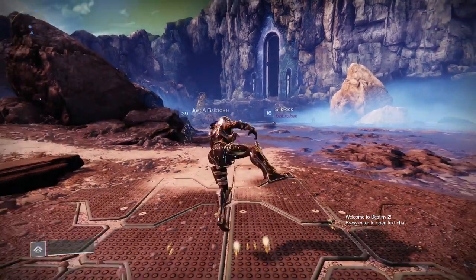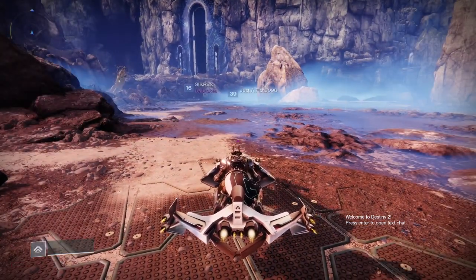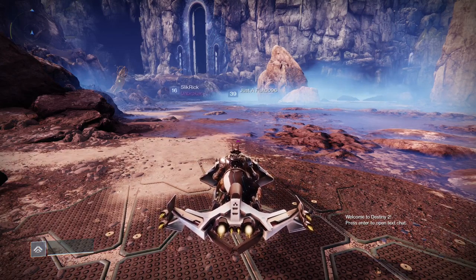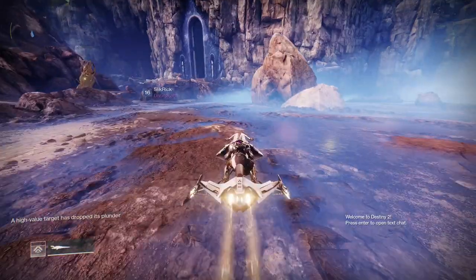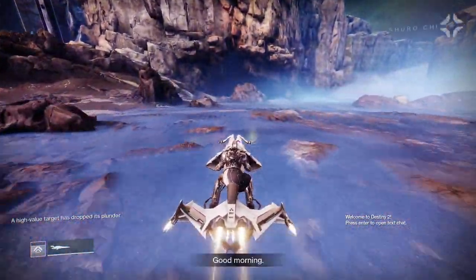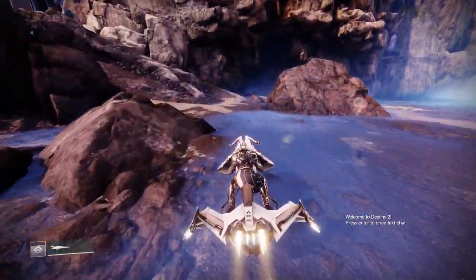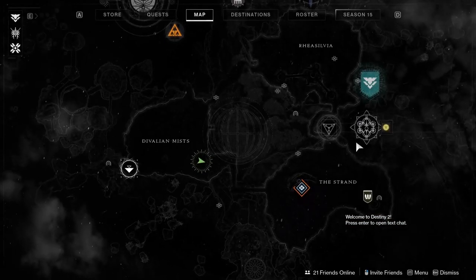So first of all, you start off in the Devalian Mists and then you are just going to want to Sparrow off into the Strand. You can ignore mobs while you're doing this and even mark her on your map.